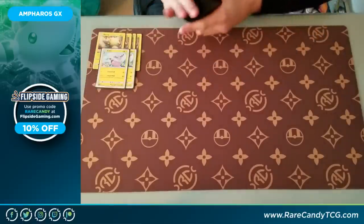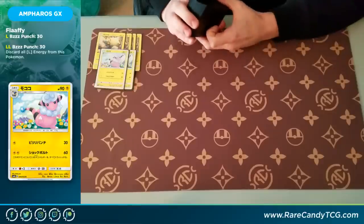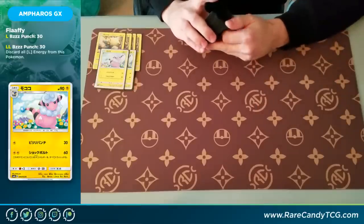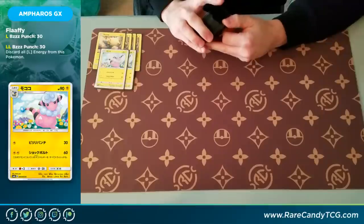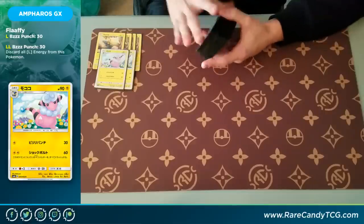Next up, we have two copies of Flaaffy. I'm choosing to play the new one from Team Up — it just has a slightly better first attack than the one from Lost Thunder. The Lost Thunder one is two Lightning for 40 with paralysis on a coin flip. But this one is just 30 for one, which is nice. You really don't want to commit two energies to a Flaaffy anyway, so just opting for the single energy attack here.